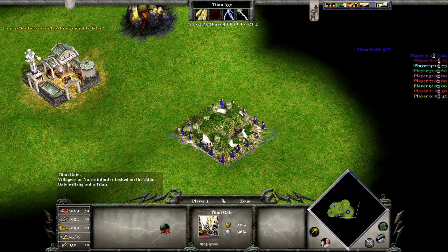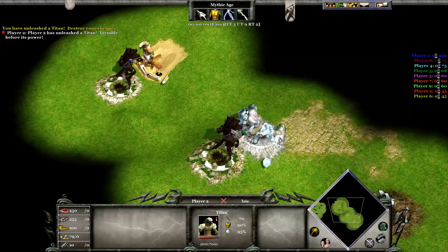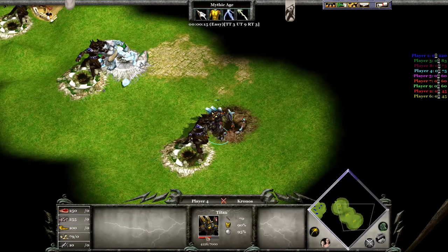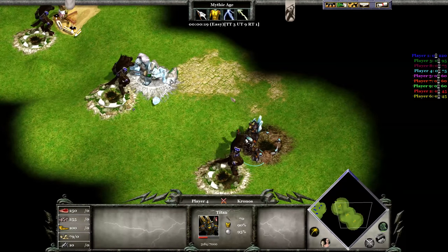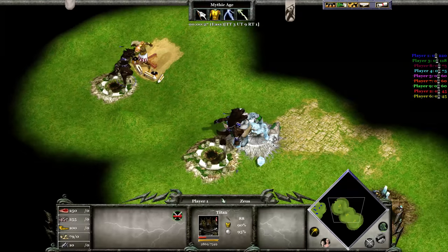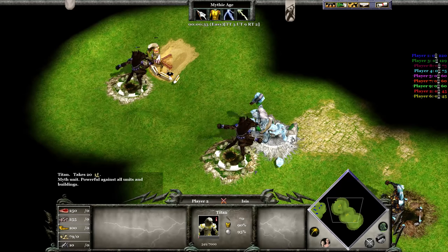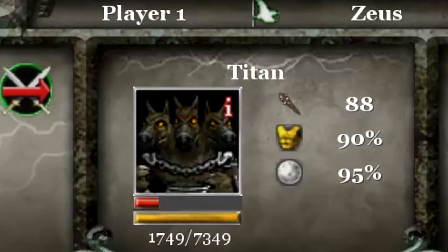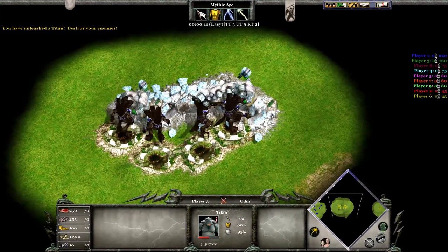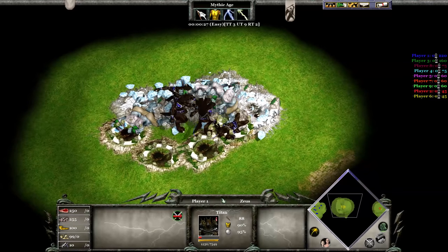That is a noticeable increase in build time. Versus each other, max upgraded, these Titans will all be destroyed by the Greek Titan simply because of its increased attack and health. Even the Atlantean Titan that is able to regenerate its health by 2 HP per second doesn't stand a chance against 25% more attack and 5% more hit points. The difference in stats is so significant that the Greek Titan is left on 749 HP after killing the Norse and Egyptian Titan.